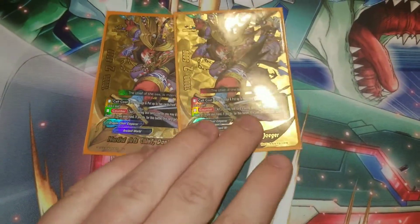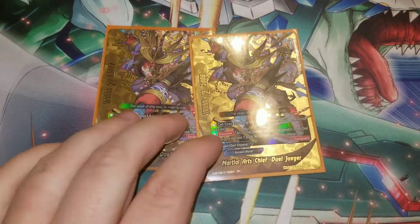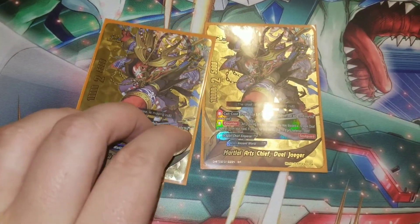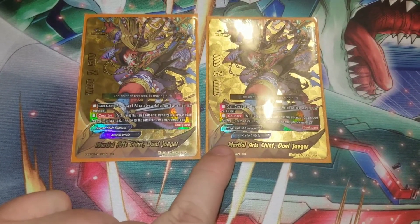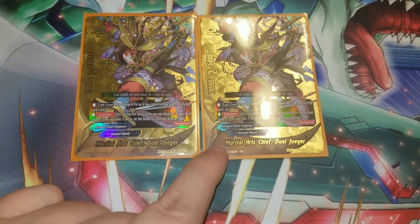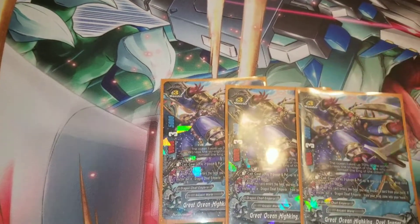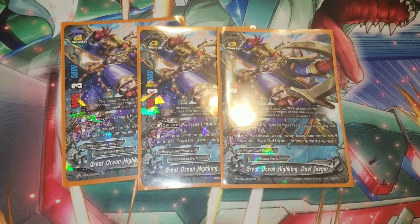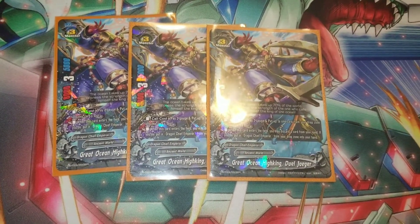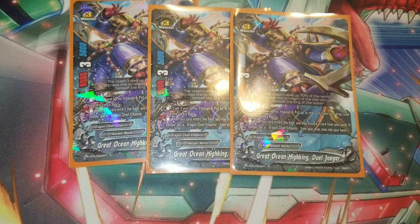I play two OG Martial Arts Chief Duel Jaeger. He actually was one of my main plays also — I actually won a match with just using him and no God Jaeger. He was nice because if you stack enough souls into him, his counter is pop a soul and get 10,000 defense to make him a 15k. Then we run three Great Ocean Hiking Duel Jaeger. He does have soul guard, and what's nice is you pop him down and can drop a card from your hand to get something back from your drop. Half the time I use him with a combo of Sturdy Dragon Strike to get Kaido's back or God Vortiz out of my drop.